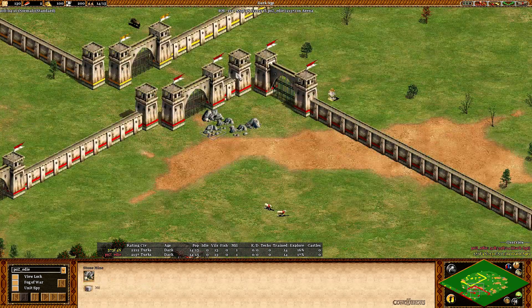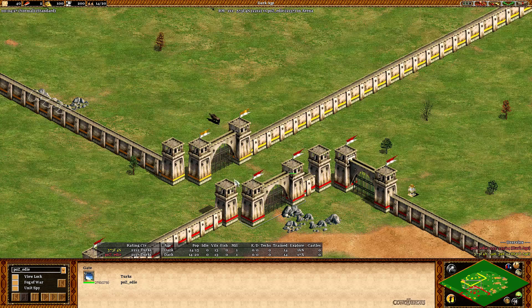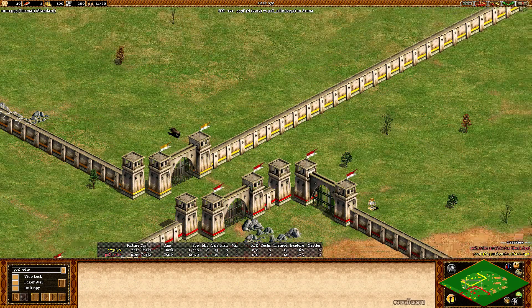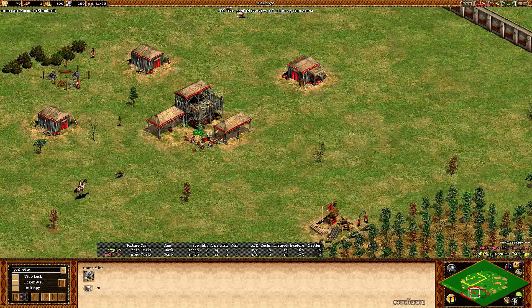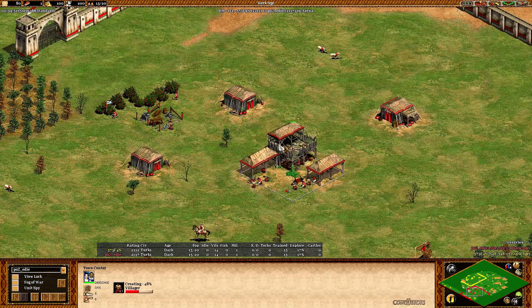Eddie just needs to make sure that he's taking the main gold. This is like a Jon Snow variation of a map — go for a tower hop, go in and take advantage of what you have. But I don't think this is going to happen. I think Eddie's not going for a crazy rush strategy.